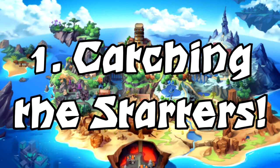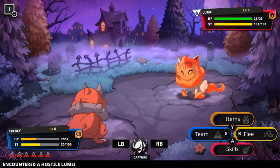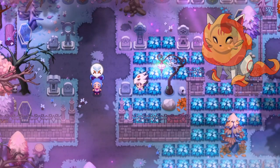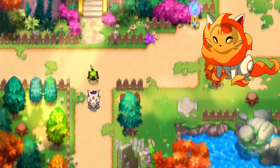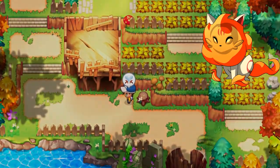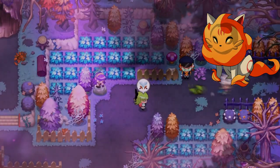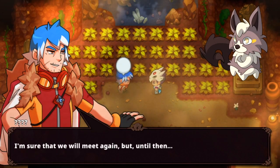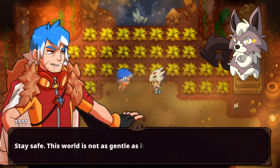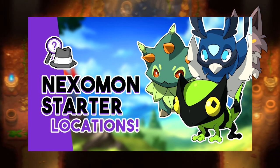Tip 1: Starters can all be caught very early on. This point, while perhaps already known to some, is very important when it comes to the vast array of starters. Don't fret too much about which starter you choose, as you can pretty much catch them all within the first hour or two of gameplay. Don't pick Dinja though, because you can literally find it right where you learn how to catch a Nexomon. I have a whole location guide linked below, so definitely check it out.